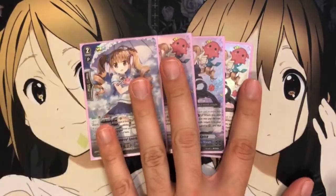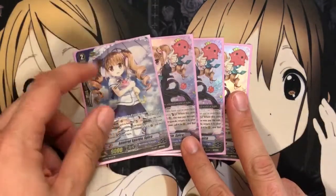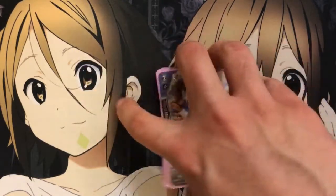For grade 2s, I run 4 Admirable Sparkle Spica. It is a counterblast one when it attacks the vanguard — if it's boosted, you may pay the cost. If you do, choose one of your other rear guards, return it to your hand, choose one card from your hand, call it to rear, and that unit gets plus 3,000. So an easy way to get off multiple attacks — just bounce back a unit that was already rested, and then call another one for plus 12. You can even call 9Ks and they'll attack for 12, most of the time being able to hit the vanguard.